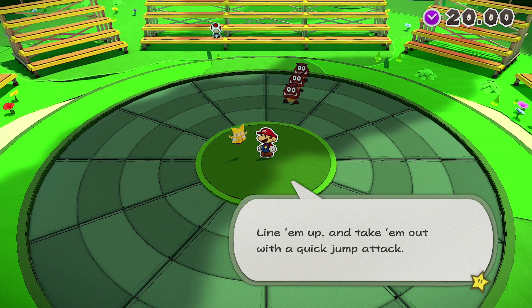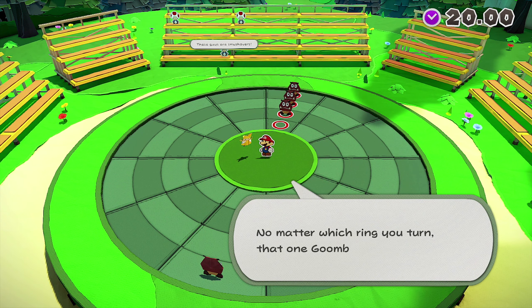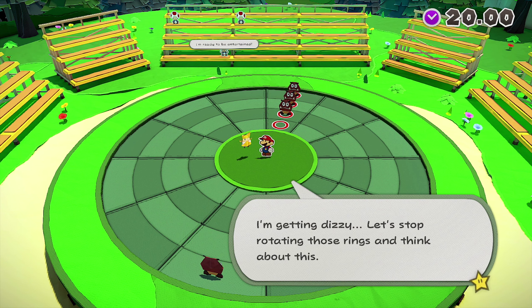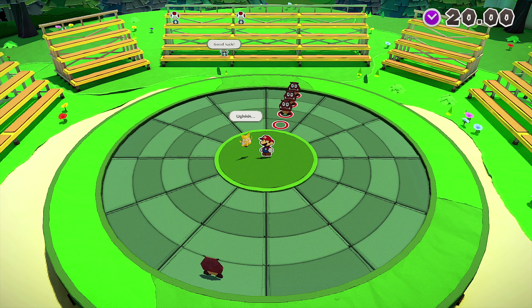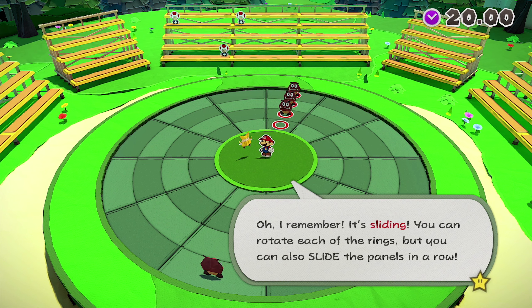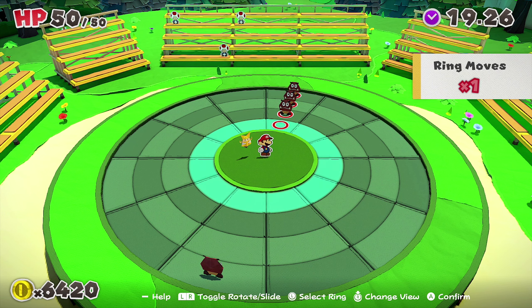Let's light them up and take them out with a quick jump attack, but the problem is the other guy's on the other side. No matter which ring you turn, that one Goomba won't fall in line. I'm getting dizzy — let's stop rotating those rings and think about this. I think there's some other way to move enemies around. Oh, is there? So you want to teach us?